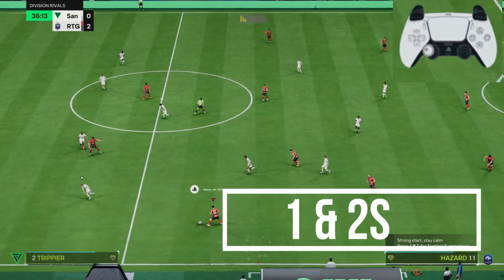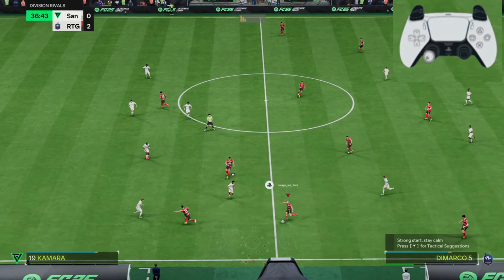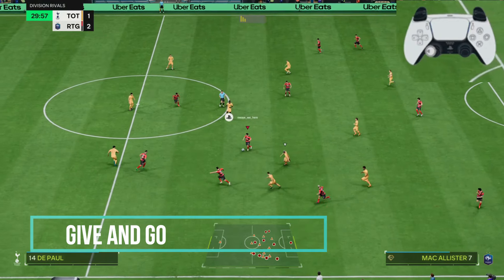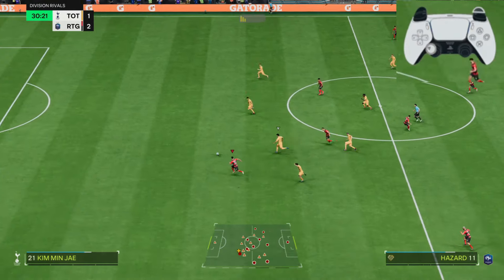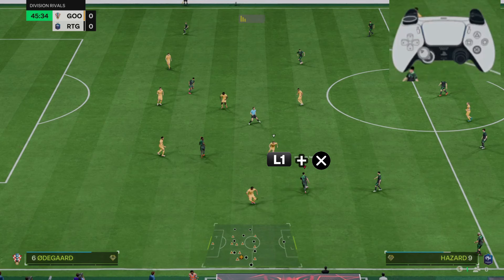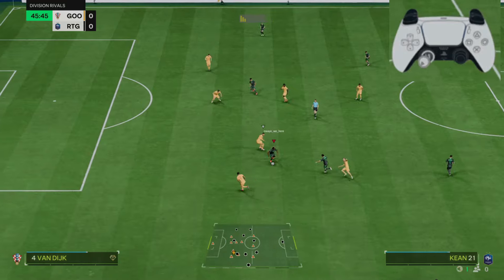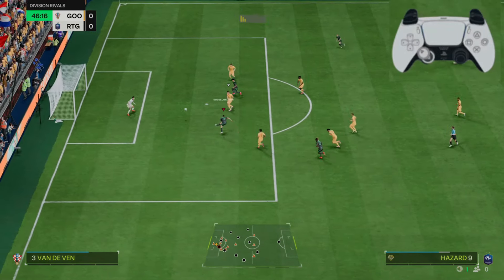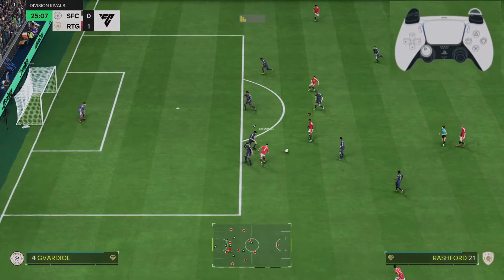In FC-25, if you don't create movements you will struggle to attack, because the attacking AI is not that good this season. One of the most powerful ways to create movement is the give-and-go technique. Press L1 plus X to pass, and your player moves forward after releasing the ball. This 1-2 passing style increases the rhythm of your passing game by giving more options when moving forward.